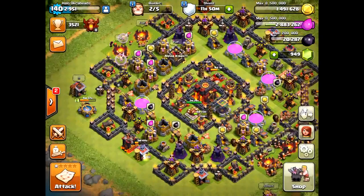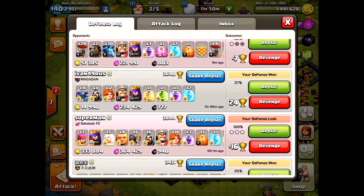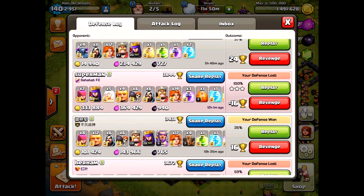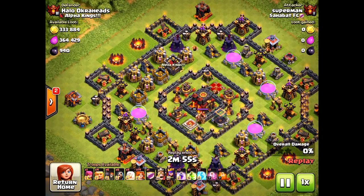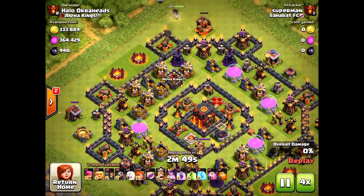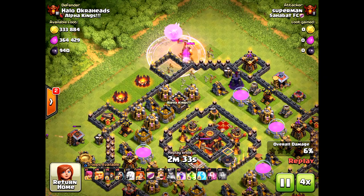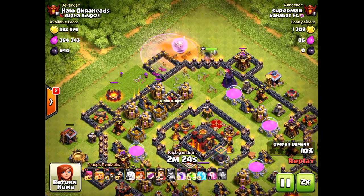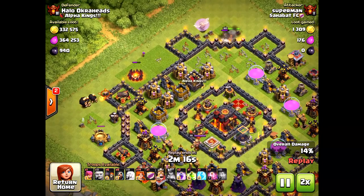Two successful defenses for some valuable trophies on the defensive end. Of course I did get three-starred there from a maxed Town Hall. Let me show you that three-star. He knows what he's doing — it's a queen walk. This base is definitely susceptible to the queen walk and he funnels very nicely here. I never said this was an unstoppable base; no base is unstoppable.